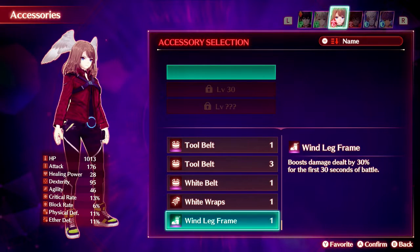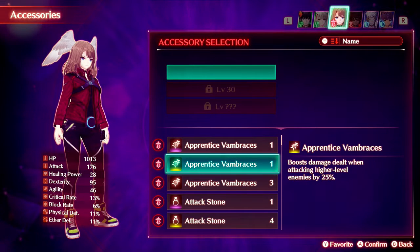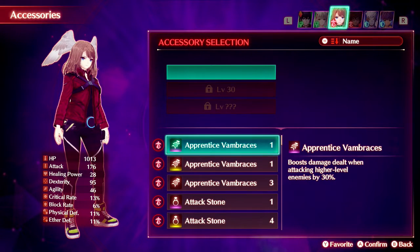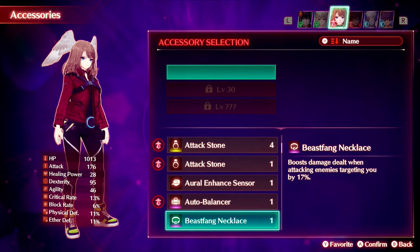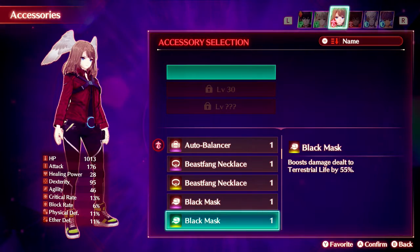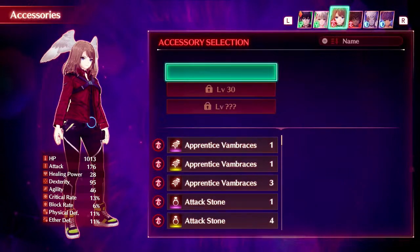Do we not have anything else to increase attack? Boost damage dealt when attacking — nope. Boost damage by 30% for the first 30 seconds of battle — I don't really need that. Boost damage dealt when attacking higher level enemies by 20%, 30%. Boost auto attack by 66% — that's decent but we're not looking for that right now. Let's take a look at our gems — we can get increased attack by 25%, that's fine. I don't have anything that increases my attack. Let's take a look at my accessories — I can just increase accuracy, a little bit more dexterity won't hurt.